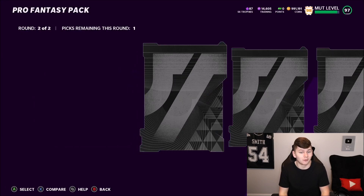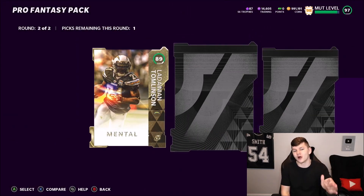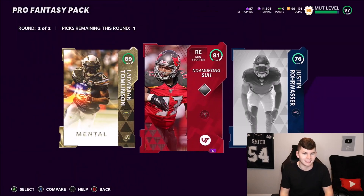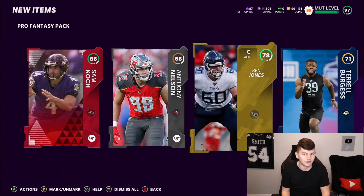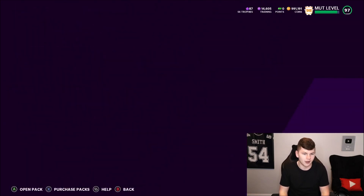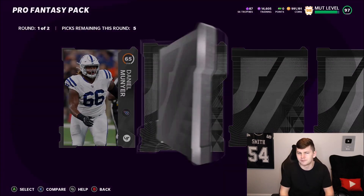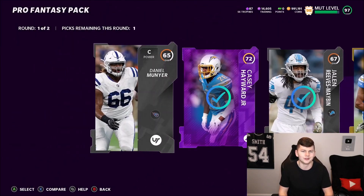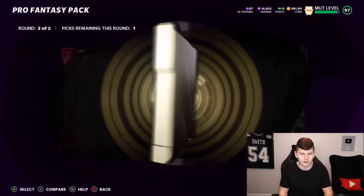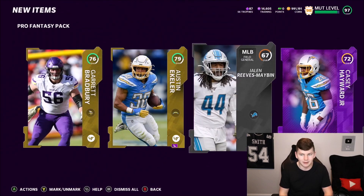We get an 86 overall right there in round one. And round two we get a UL. Right there we are going to make some profit off this pack guaranteed with just the 89 and 86, plus the silvers and golds. That was a solid pack. You're not always going to make a ton of profit, but you might make a couple thousand coins here and there — which is one way I've built up the coin stack. Round two though — 82 overall Joe Shover. Not what you want to see.